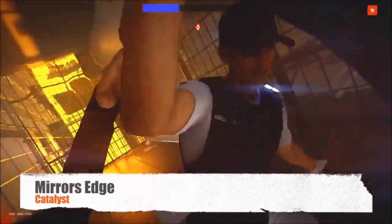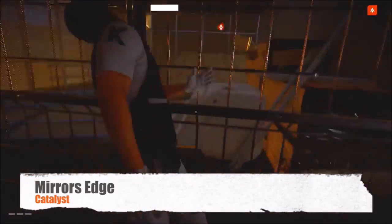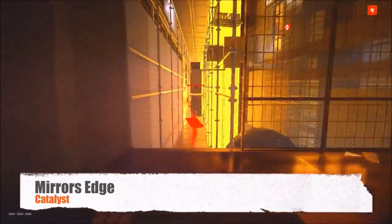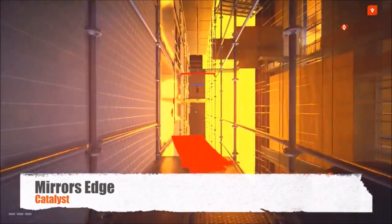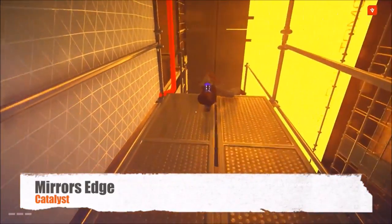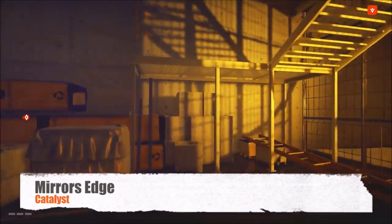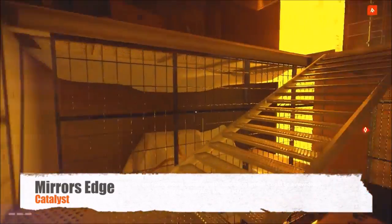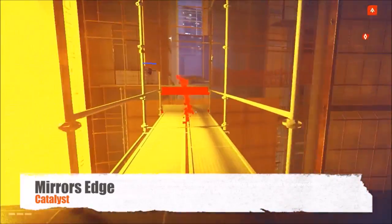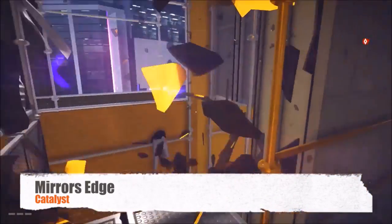We move on to Mirror's Edge Catalyst and we here at Rich and Bob Gaming are really happy to see that the second game's combat is so much more in-depth. Even though you don't get to use a gun, it doesn't matter because Faith isn't a stone-cold killer but she can knock you on your ass in an instant — and that's exactly what we love doing in this game. The combat felt fresh, it felt alive, and it was easy and nice to see how much it changed from the first game.